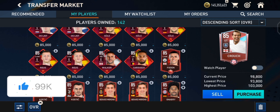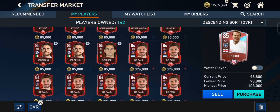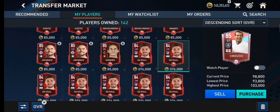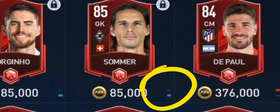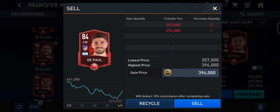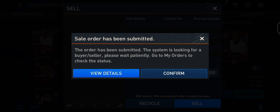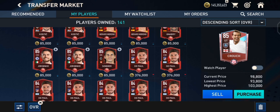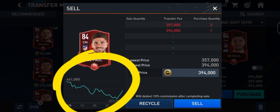You can easily sell some base elite players and make coins easily — they sell easily in minutes. If you notice a small red line next to a player, this indicates that purchase quantity is high, whereas the blue line indicates the supply. Cards with low sale quantity will sell easily, so instead of wasting time trying to sell a player with high sale quantity, you can sell base elite cards in bulk and make millions easily.